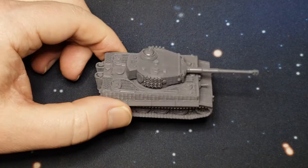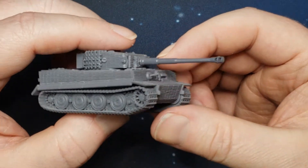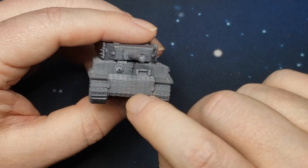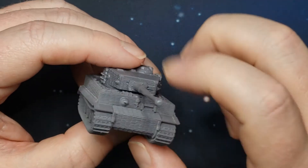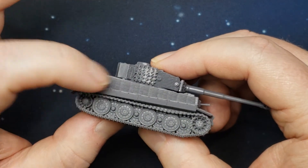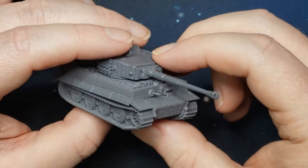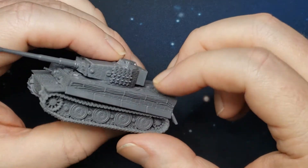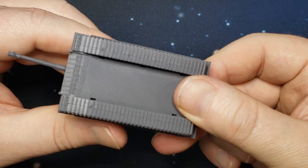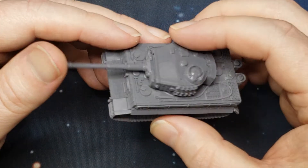Here we are with the tank and this kit is really, really detailed. They've got all the zimmerit — that extra coating of material they put on the armor to help with AP round deflection. Look at the size of those treads, and the 88 millimeter cannon.